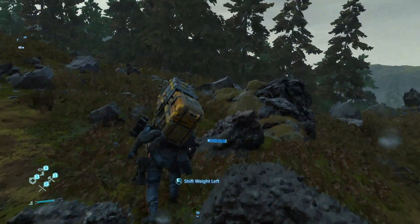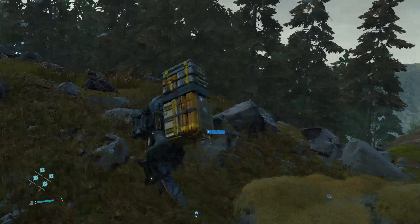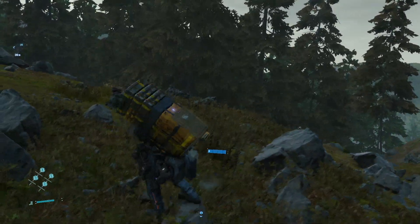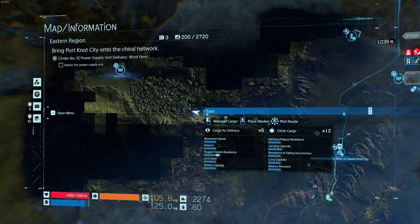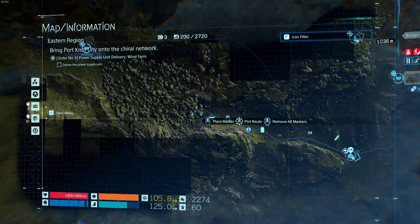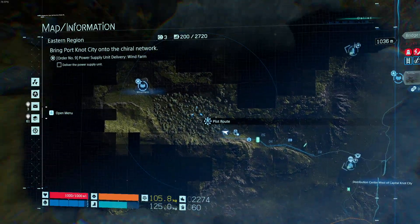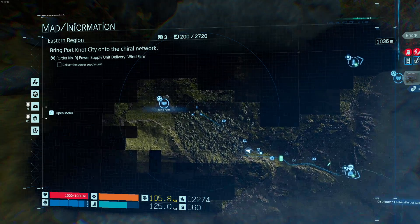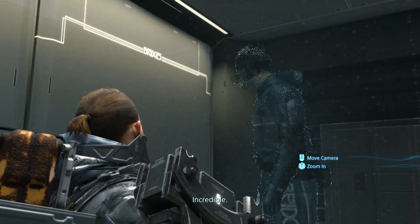Most of the time, Death Stranding is a walking simulator. You have to manage weight and balance as you climb mountains, hop over rivers, and sprint across flatlands. It's a little grindy, but walking is so challenging that when you plan out your path, you feel this sense of enjoyment for finally reaching your goal. This is even before you're given points based on how short your path was. Incredible.